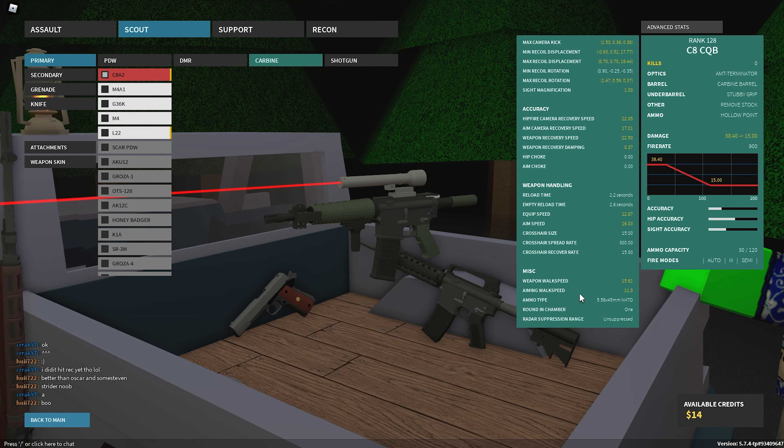The thing that makes this gun special is actually the walk speed. The walk speed right now is 15.61, which makes this about as fast as a knife or most melees, and then faster than pretty much any heavy melee. But to make it this fast, you need to put the carbine barrel, which is like the short barrel, and then also the remove stock. When you do both of those, the recoil just gets insane.